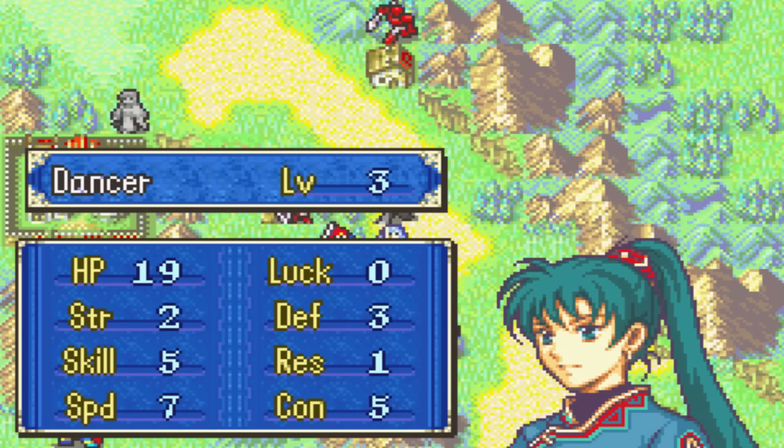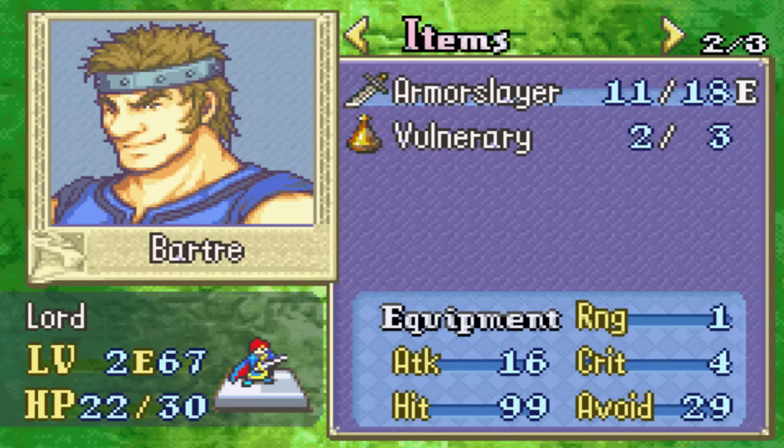Alright, level up — Lynn is now level 4. Hit points, speed, luck, resistance. That's a perfect Dancer level, as far as I'm concerned.